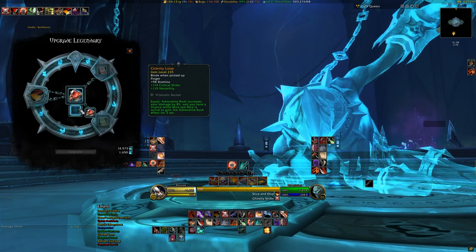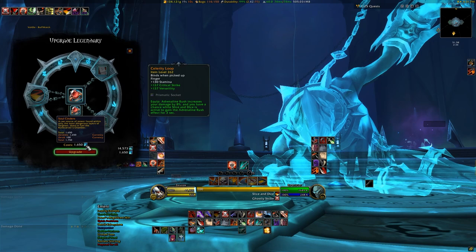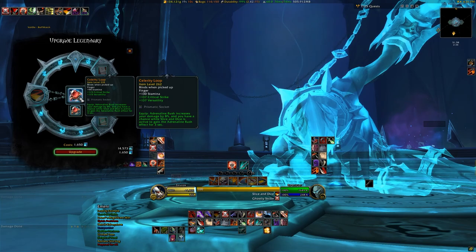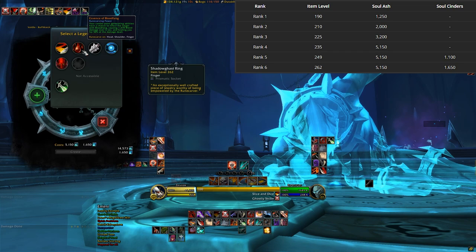Soul Cinders is necessary for the crafting process for these two ranks exclusively. It's a prorated currency — so if you have a rank 4 upgrading to rank 5, it'll cost 1,100 Soul Cinders, and rank 5 to rank 6 is only 550, meaning rank 4 straight to rank 6 costs 1,650 Soul Cinders. If you're crafting an entirely new legendary from scratch at rank 6, you'll still need the rank 6 legendary base item and two different stat missives — made via the inscription profession, so check your auction house if you're not a scribe.